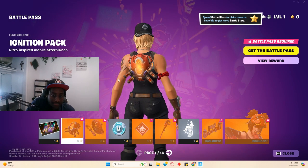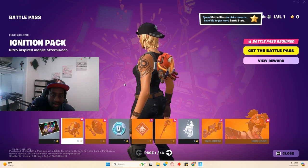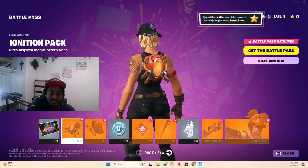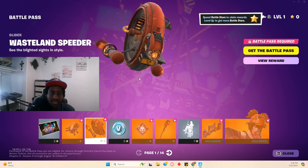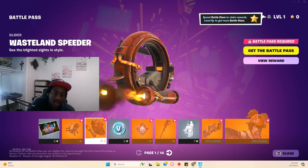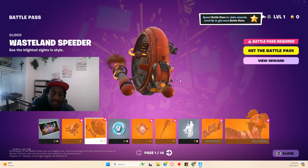We got the Ignition Pack Nitro Inspired Mobile Afterburner. This is like something — I'm going to call it — but it kind of looks like the Pistons, you know. Pretty average Wasteland Speeder, and it's powered by that Nitrous. It kind of looks like Magma too, so I like it.